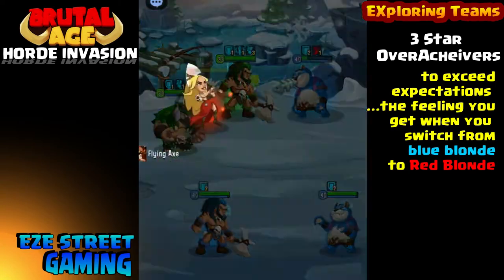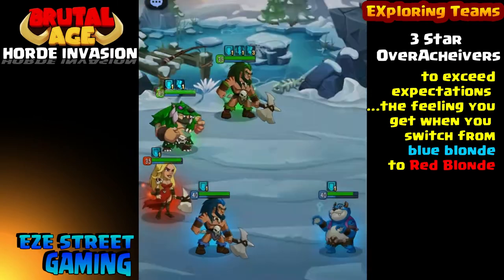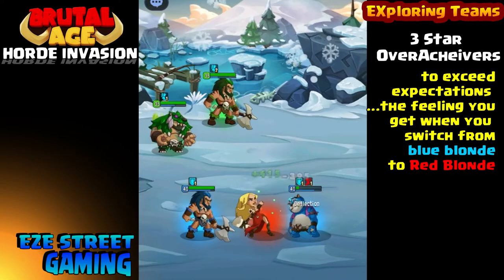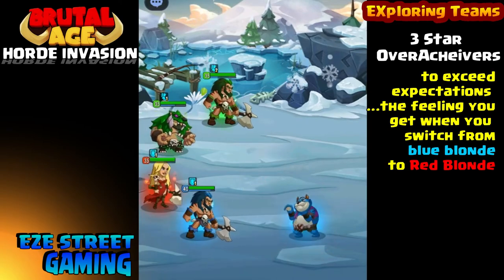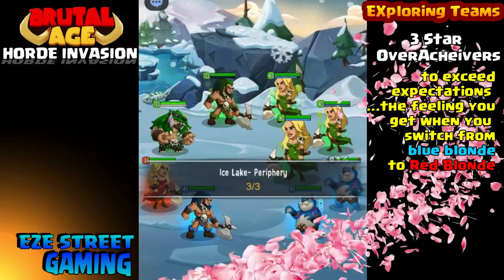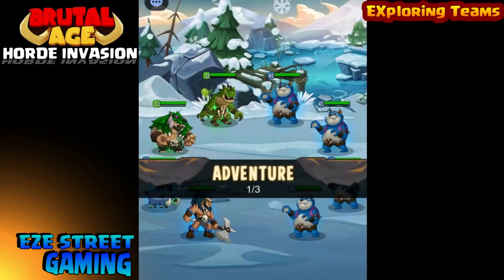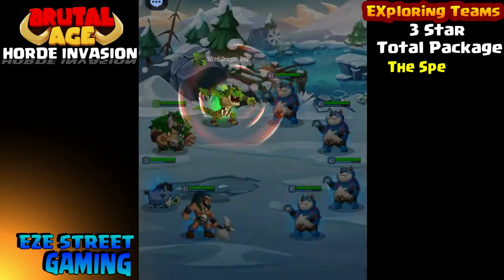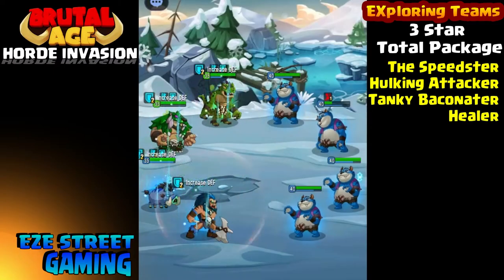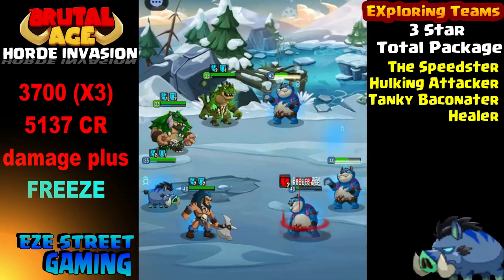Moving right on to three-stars — here are some of the common three-stars that I've been suggesting for a while that everyone should build. That's the blue berserker, the red blonde, green bear paw. And here I have one that you don't see as much of but he's really effective in certain teams, and that's the green berserker. He does this taunt freeze and, believe it or not, it's another all-team attack that's really effective.